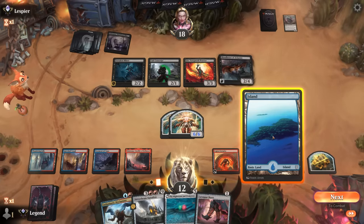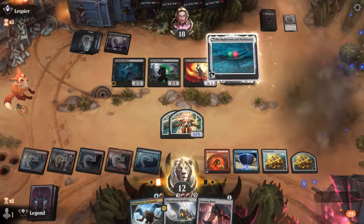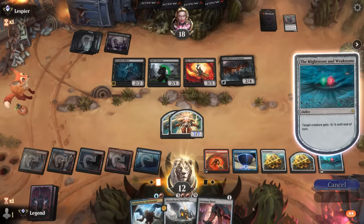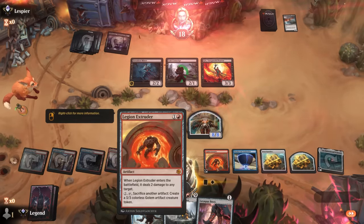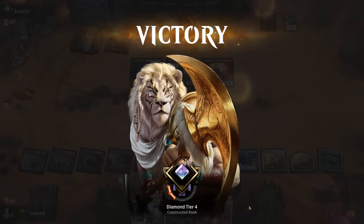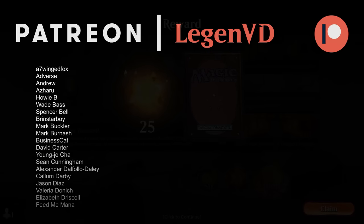If I play Mightstone and Weakstone I can also play and equip the Boots, so that feels a little bit better even though we don't get to make as many tokens — but this way we don't get comboed out. We can also activate the Legion Extruder. Play Boots, equip, and then we're attacking with potentially three nine-powered creatures. They would have to jump at least two of them to survive and then they don't have much left.